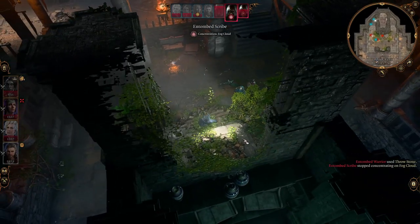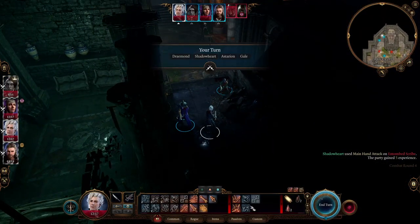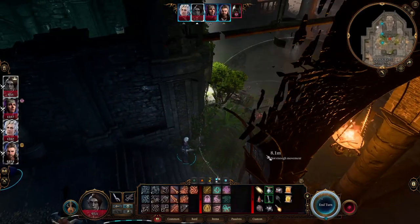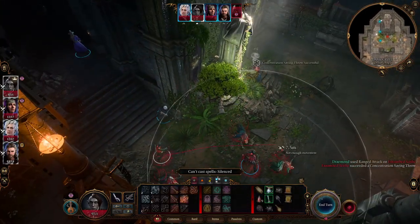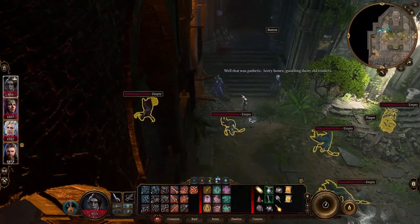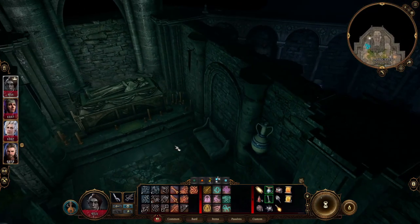Let's run our mage back a bit — he's still just throwing rocks. Silence on Shadowheart — you know what, that's not the end of the world. We don't have advantage against him, so let's just shoot him. Perfect. We can kind of run down here. Can we? Yeah, we can. Nice. And we'll just get up here.